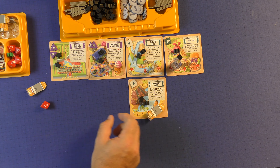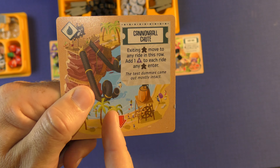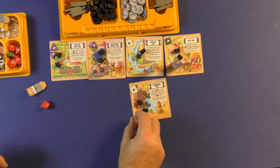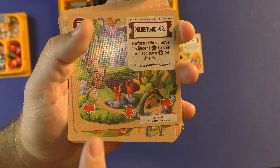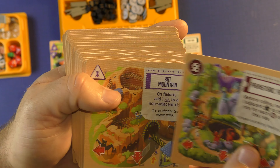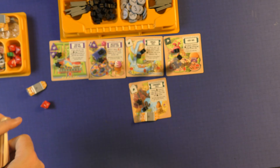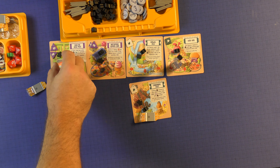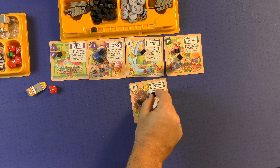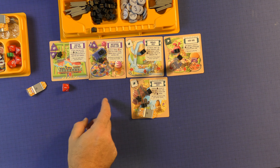Each of these ride cards will have an exit on it. So this one, everybody would exit straight down. Each one may have different exits — this ride would exit in any of three directions of the arrow, and this one can go this way or down. So on this one, somebody has to exit because I failed the roll. He will come off — there's nothing there, so he'll go back to the park entrance. Otherwise, if he were on this other card with the arrow pointing down, he would move down onto the adjacent card. So patrons will move if there is a failure.